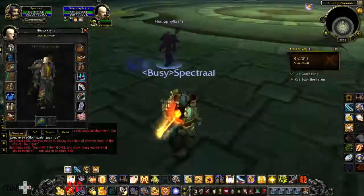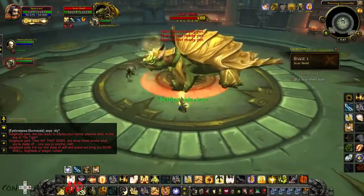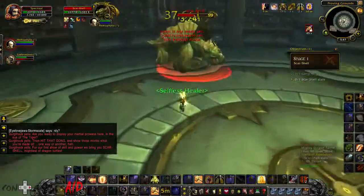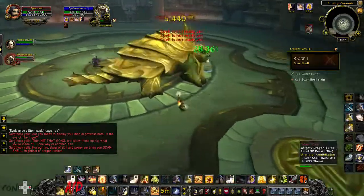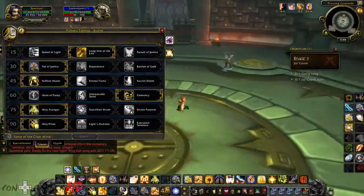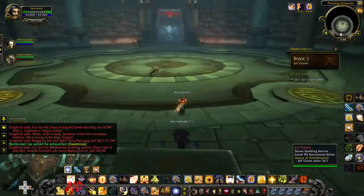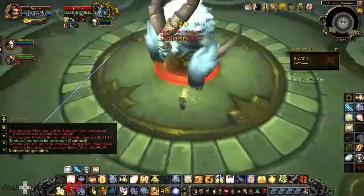What's going on guys, it's Star and this video is going to be an Arena of Annihilation guide. The first boss you're going to encounter is Scar Shell. The only thing you have to worry about with this boss is the AoE he does — it can do quite a bit of damage. All you have to do is avoid it, so it's actually really helpful if you have a class that can use its off-heals on you.